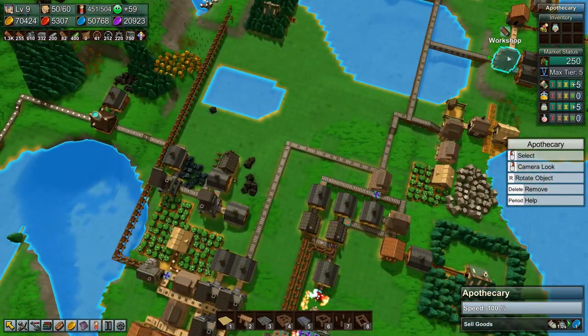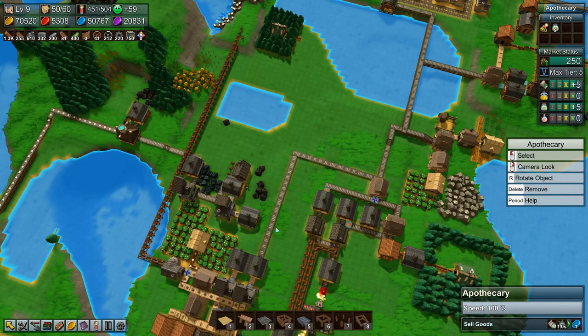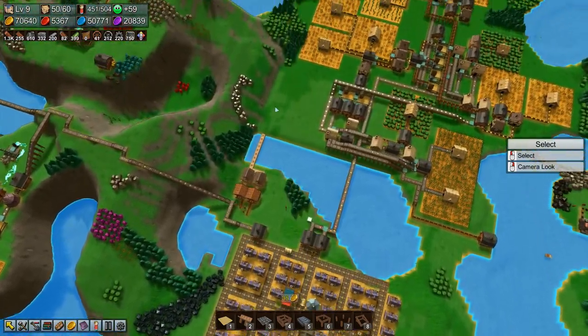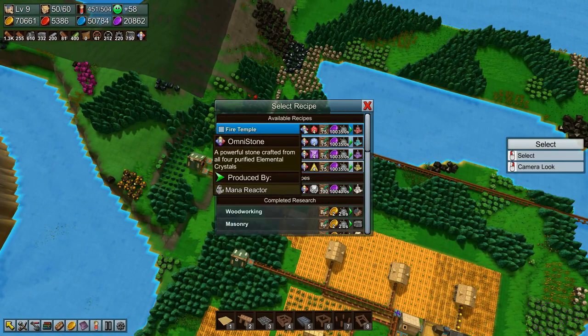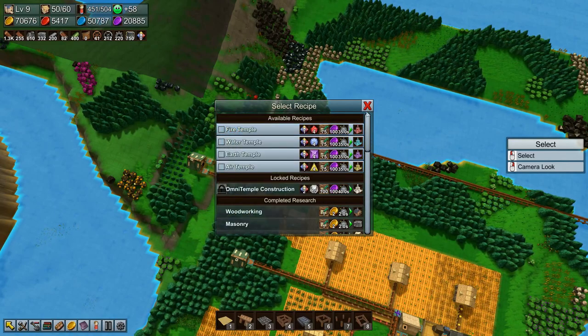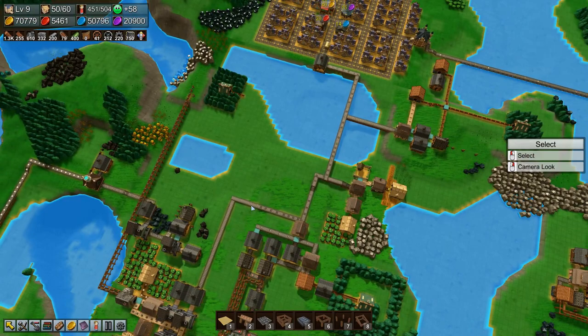So yeah, next time reinforced planks and maybe some of this stuff over here. But that's all for now guys, so thank you very much for watching. I hope you enjoyed it — if you did, why not leave a like and subscribe and I'll see you next time. Oh, there's completed research: mana reactor, very nice! A new resource research available — I thought we were done with research. We have omni temple construction as well, so we do have some research to do. That's good, I like research. But that really is it for this time guys, thank you very much for watching.